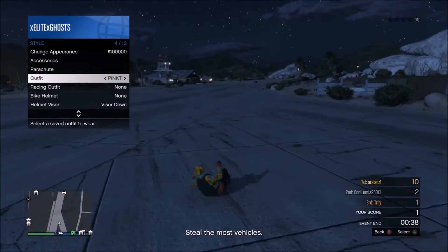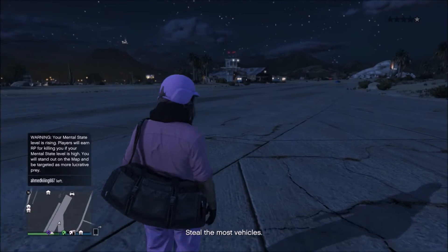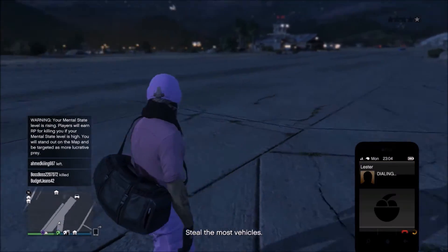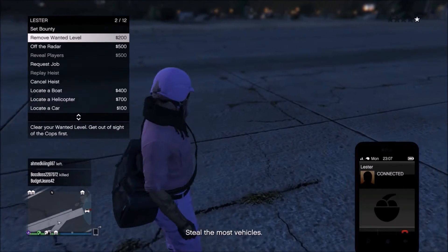After you've landed, right when he's taking off the parachute, you want to press A on the outfit, and your duffel bag should be there. That's how you transfer the duffel bag onto different outfits. To save this, go to a shop and save this outfit.